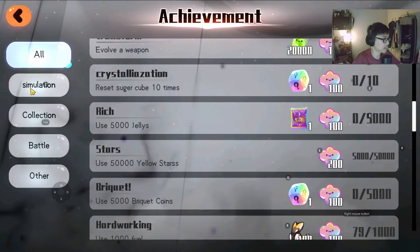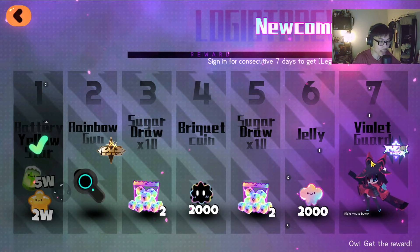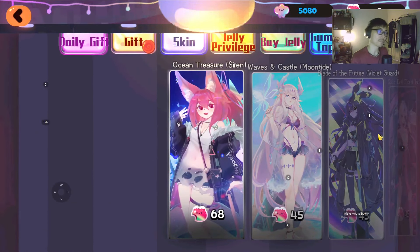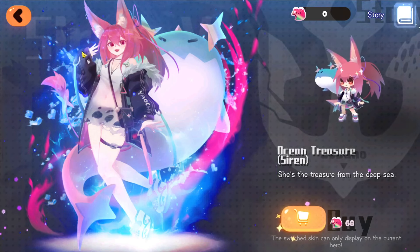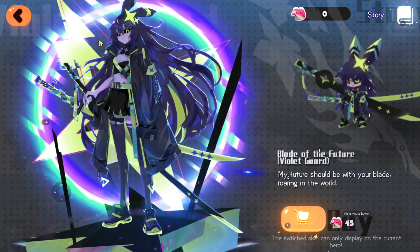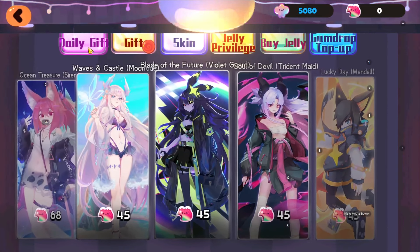Look at all of these — premium currency and all collection simulation. 7-day reward — so day one you get a yellow star, and day seven you get a violet guard. That looks like a legendary violet guard as well. Pretty cool. You can see there's a skin. The art style in this game is pretty simple — I actually don't mind it. This is how you view them as chibi characters. There's ocean treasure siren, waves and castle moon type. The skins are actually not bad — blade of the future, violet guard is the skin you get on day seven, soul of devil, trident mate, and lucky day Wendell. Not too bad of a skin selection.